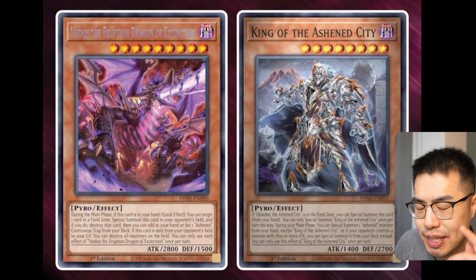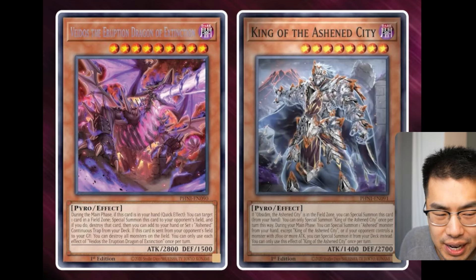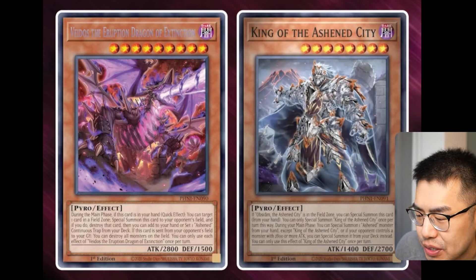These guys seem to be Dark Pyro Monsters. Unfortunately, not Fire, meaning there will be no Firelink shenanigans, at least to the extent of what Snake Eyes and Fire King can do. But this card says, during the main phase — quick effect — if this card is in your hand, you can target one card in a field zone. Special summon this card to your opponent's field, and if you do, destroy that card in the field zone. Then you can add to your hand or set one Ashen Continuous Trap from your deck.